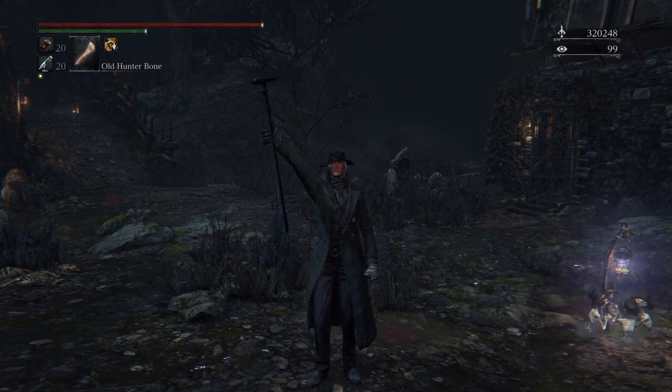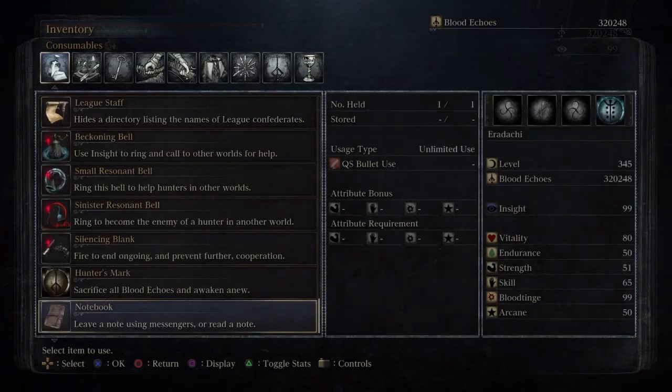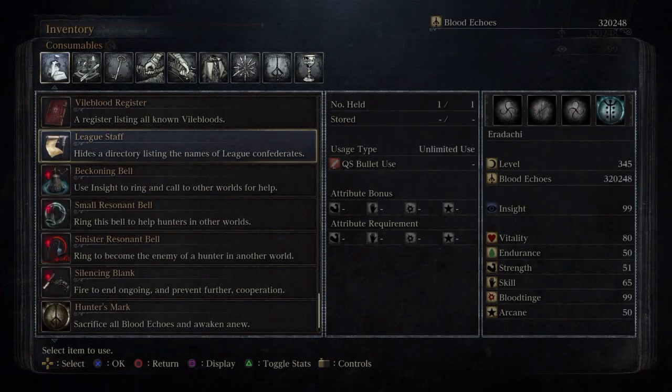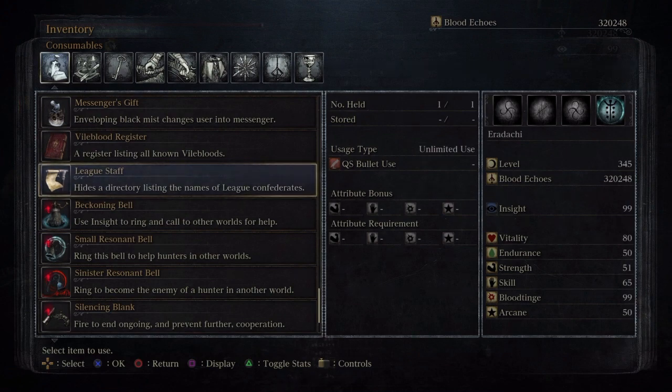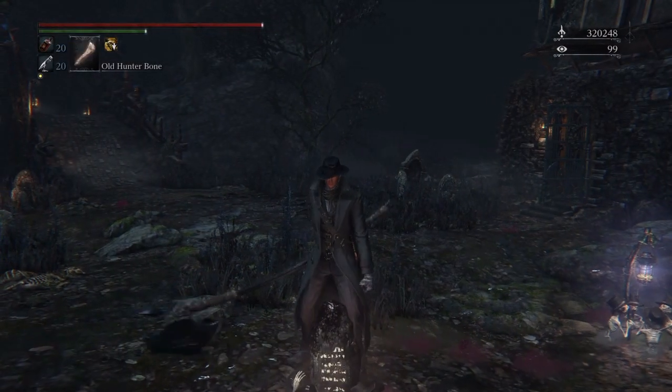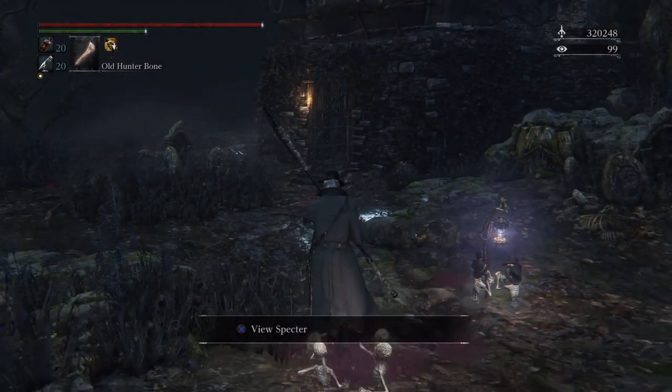The Master of the League, Vaulter, has given all the members of the League one mission and that is to crush all the Vermin. The first Vermin you crush gives you the League Staff, which is similar to the Vile Blood Register and tells you the roster of all the members of the Covenant. It also gives you the new gesture, the League Oath, which you have been seeing in the beginning of the video.